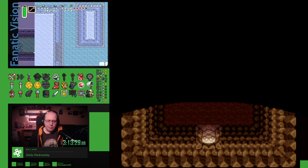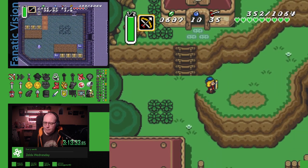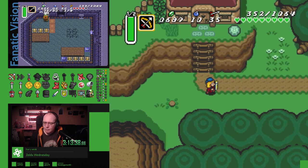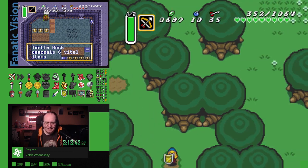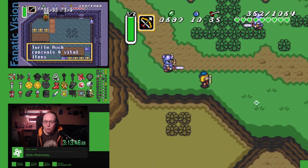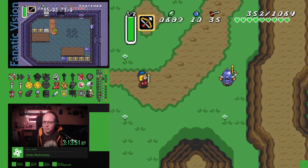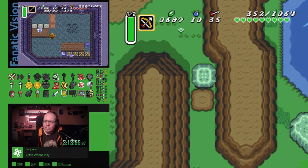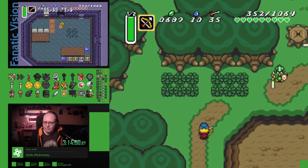I'm going to follow in your footsteps for a bit. Turtle Rock conceals six vital items. I have a count. Oh, I found another shield. I'm not sure what Turtle Rock... Another shield? Yeah. Although it was a little shield and I didn't get enough for it. Then it's from a store. Of course it is.